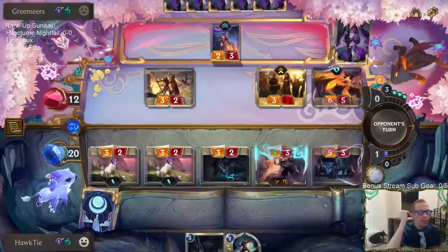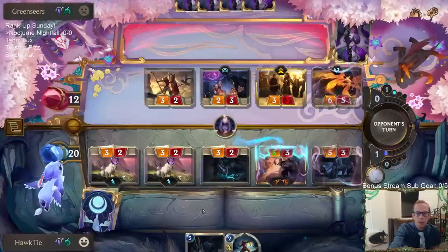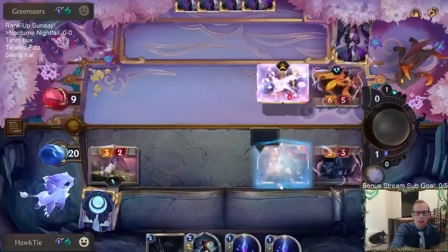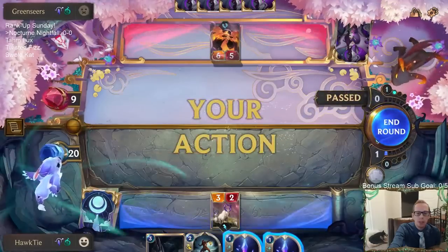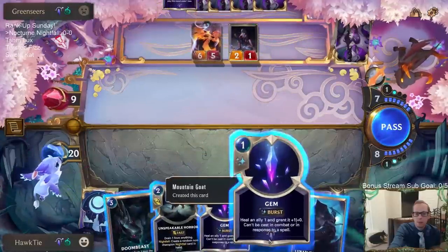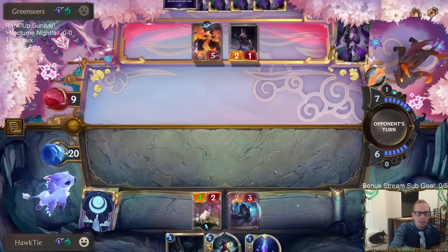We did finally have an opponent miss with Stalking Shadows. The reason they missed was their deck had basically no followers — it was a Karma control deck with Shadow Isles. Karma's Inside of the Ages was what created the Stalking Shadows, so they tried playing it and they missed.